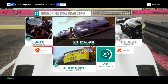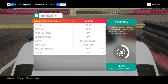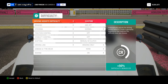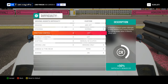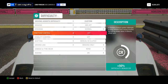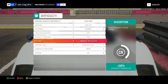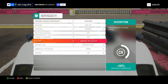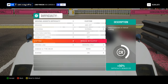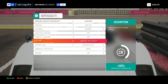First things first: the settings. There are a few key settings you need to change in order for this launch to work. Head over to difficulty settings — there are three settings that must be exactly the same as mine, otherwise it won't work at all. Those settings are traction control, stability control, and shifting. You want traction control off, stability control off, and shifting must be set to manual clutch. Just manual won't work, so make sure it's manual clutch. All other difficulty settings can be your own personal preference.